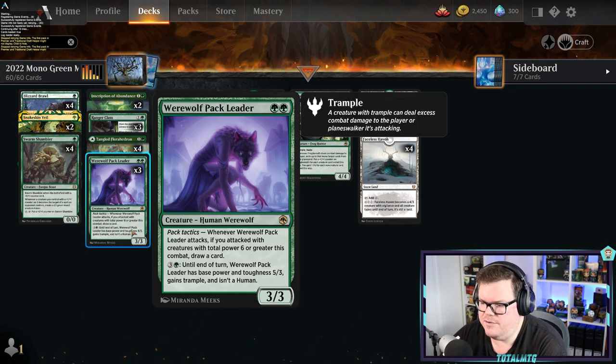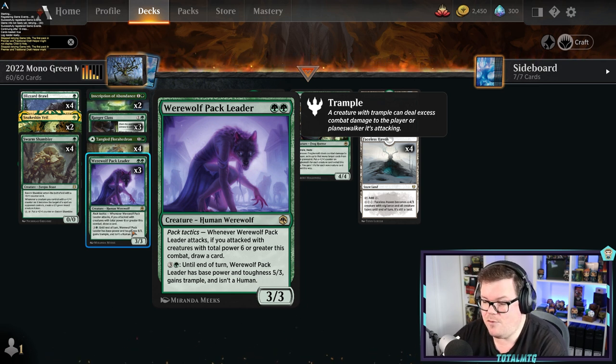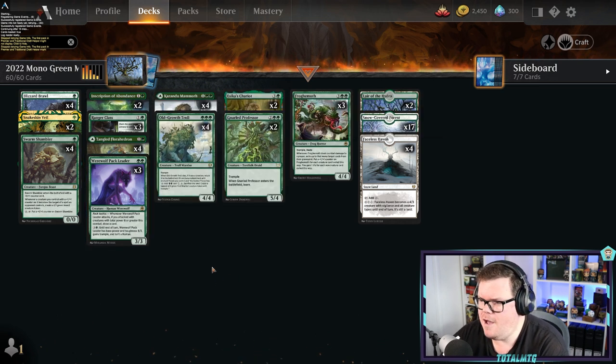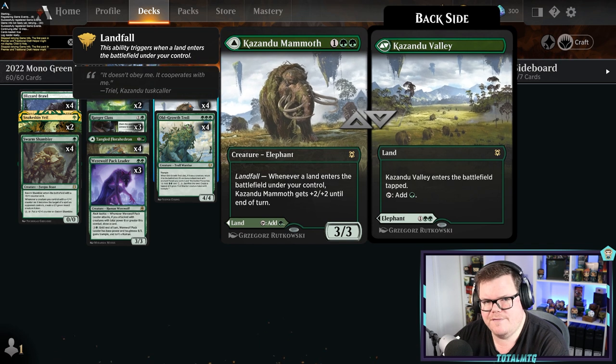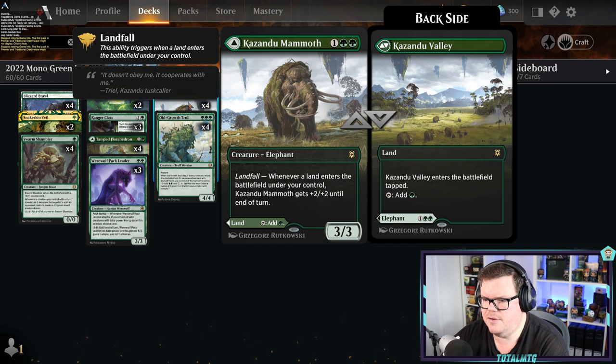If you attack with a creature with total power six or more, you draw a card — drawing cards in green, who'd have thought? At level four you can turn it into a 5/3 with trample. Alongside that, Cosima, God of the Voyage — you know Quandrix Cultivator — can be big just by playing lands, and we're getting value in green with big creatures. For less mana you're getting bigger creatures.